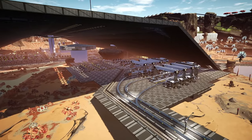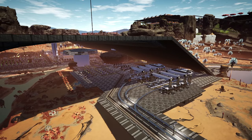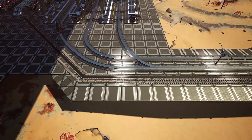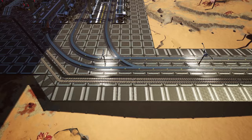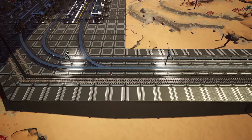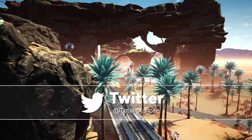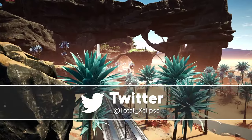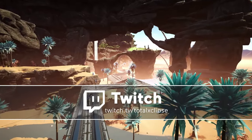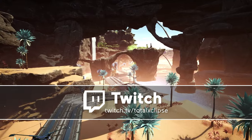Hello guys and welcome back to another Satisfactory video. After popular demand I thought it only fair that we take a look at trains and more importantly rail design in Satisfactory. We've already covered train logistics in depth in previous videos — I'll place the most recent one in the cards above. This guide however will focus primarily on railway design in terms of practicality whilst also touching on the basics of setting up railways for those of you who don't know what they're doing.